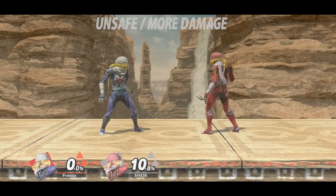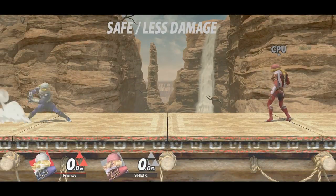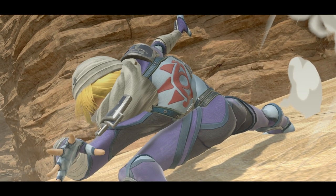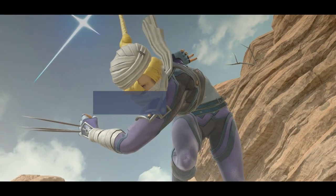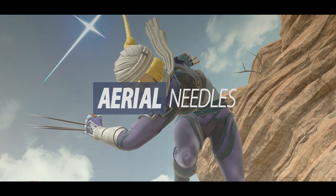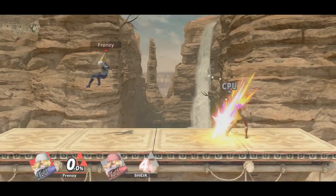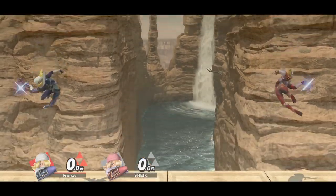But at the same time, the closer you are, the less safe it gets, so prioritize spacing over damage when it comes to needles. As well as being able to perform needles on the ground, Sheik is able to both charge and shoot the needles in the air. This creates a 30-degree angle in which the needles travel.